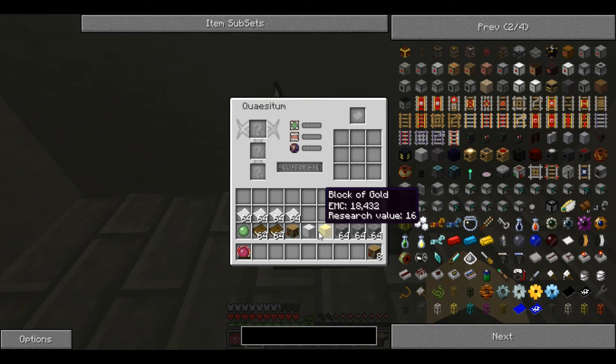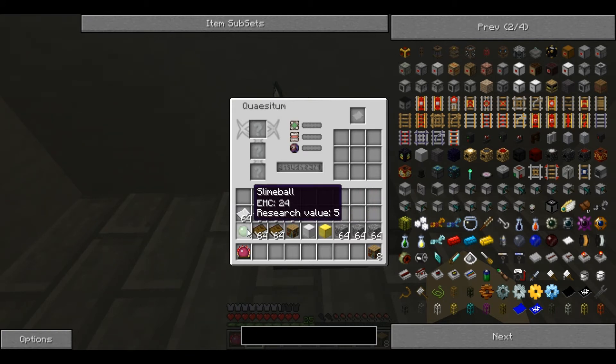You can get up to 16 with a block of gold, 24 for a block of diamonds, 7 for a block of iron, and 8 for bookshelves because they're obviously packed full of knowledge. Whereas books themselves are 5 and so are slimeballs. The higher research value affects the productivity of your Quasitum, but we'll come back to that.